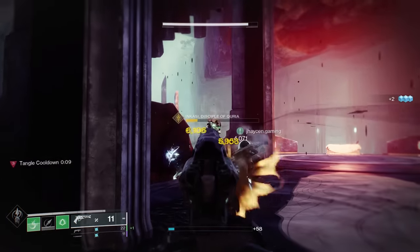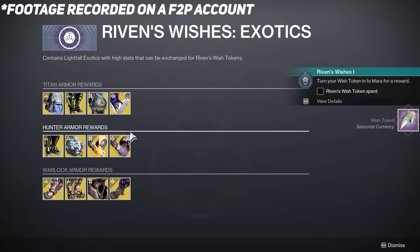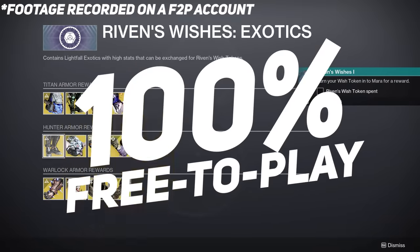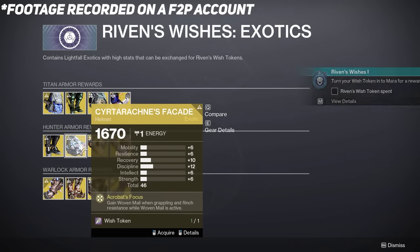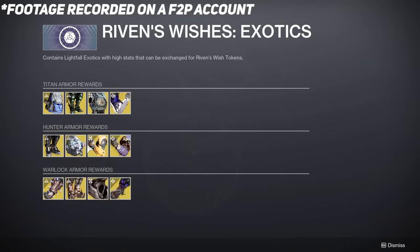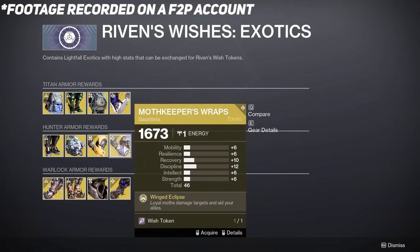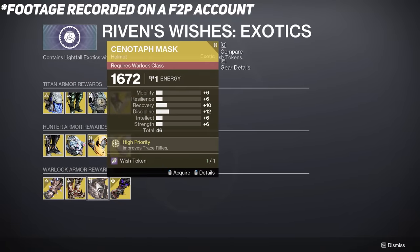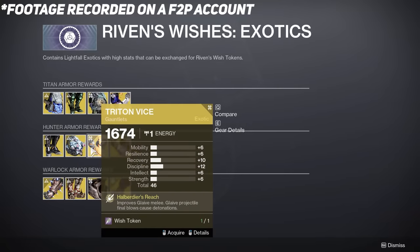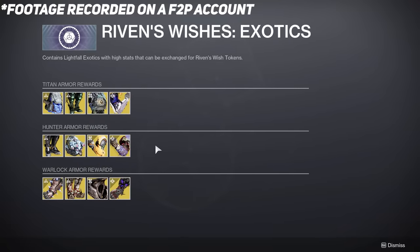Shout out to my buddy Jason for the help — really appreciate it. As it turns out, even if you don't own the Lightfall expansion, even if you're a 100% free-to-play player, you can still use wish tokens to buy and use Lightfall exotic armor, which is actually kind of nice and something I wasn't really expecting from Bungie. Important PSA though: even if you try to use wish tokens to get exotic armor as a free player, remember, you maybe shouldn't buy everything.